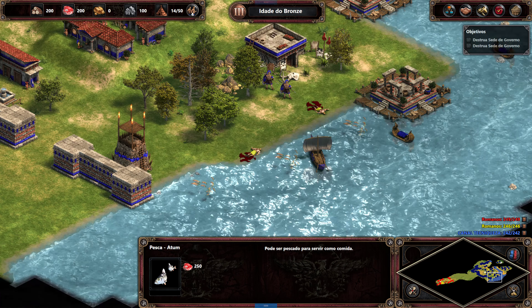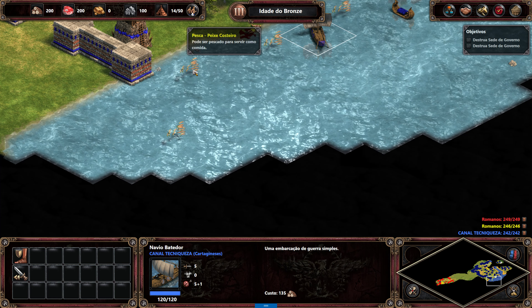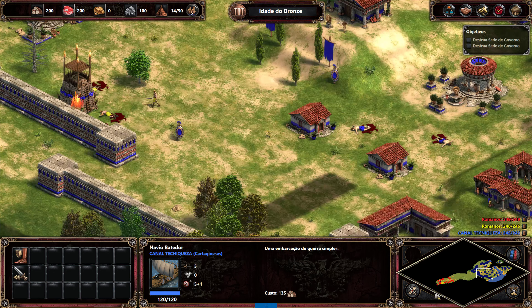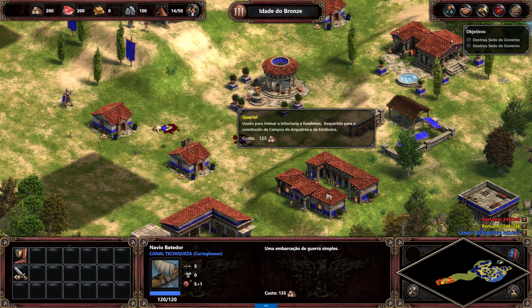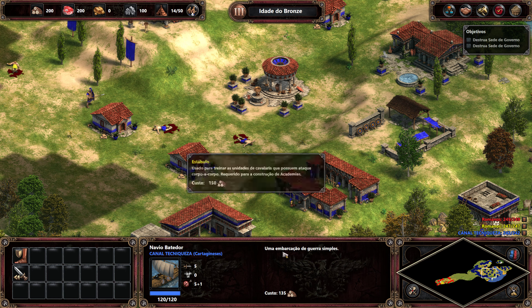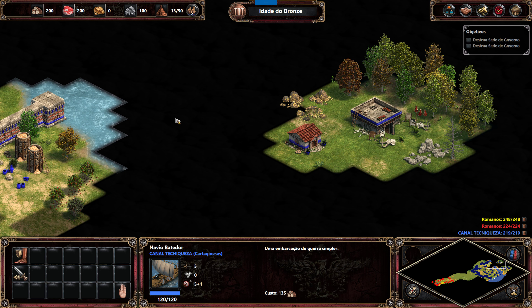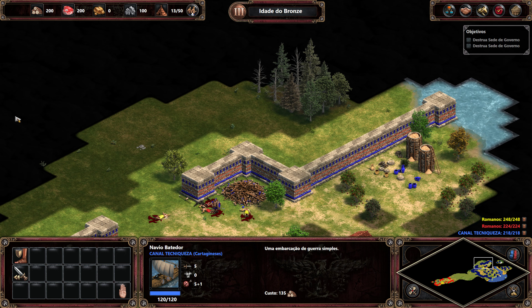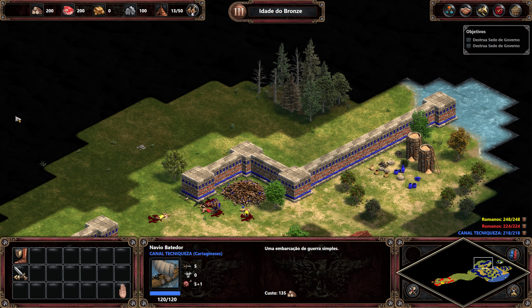A gente pode pescar! Em Age of Empires, pra gente poder construir os nossos soldados e evoluir a nossa cidade, a gente vai precisar de elementos como madeira, carne, ouro, pedra, comida, entre outros. E aí a gente vai poder criar fazendas, evoluir o nosso exército e a nossa civilização.